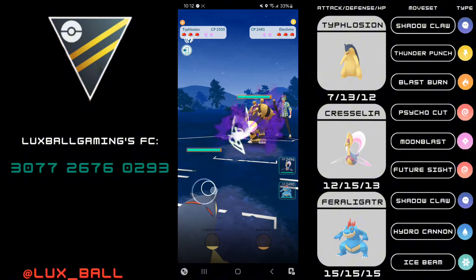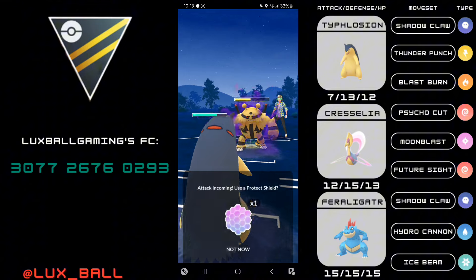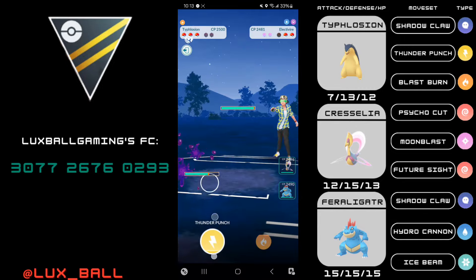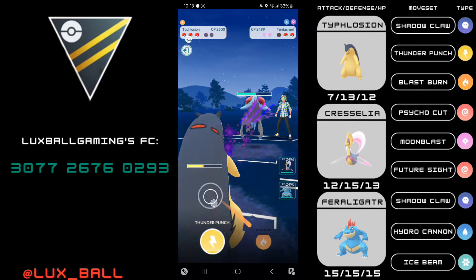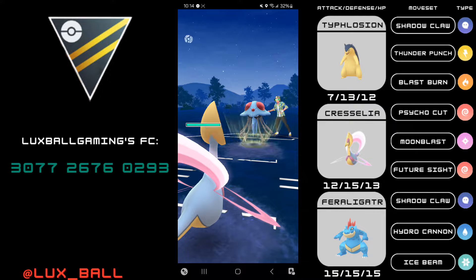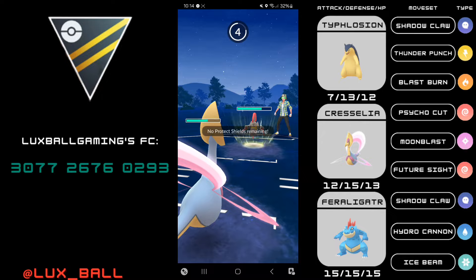Next game: Typhlosion into Electivire — a matchup you don't see very often. If we had Incinerate that's the fast move we'd want here because the damage would add up even more than Shadowclaw. I was tempted to call an Ice Punch but if I get Wild Charge I basically lose the game on the spot, so I wanted to be safe. We take out the Shadow Electivire and they send in a Tentacruel. Luckily I have a bunch of Thunder Punches coming for the Typhlosion. I finally get a shield and Tentacruel is in the yellow health range. Opponent perfectly over-farms and I do get a catch.